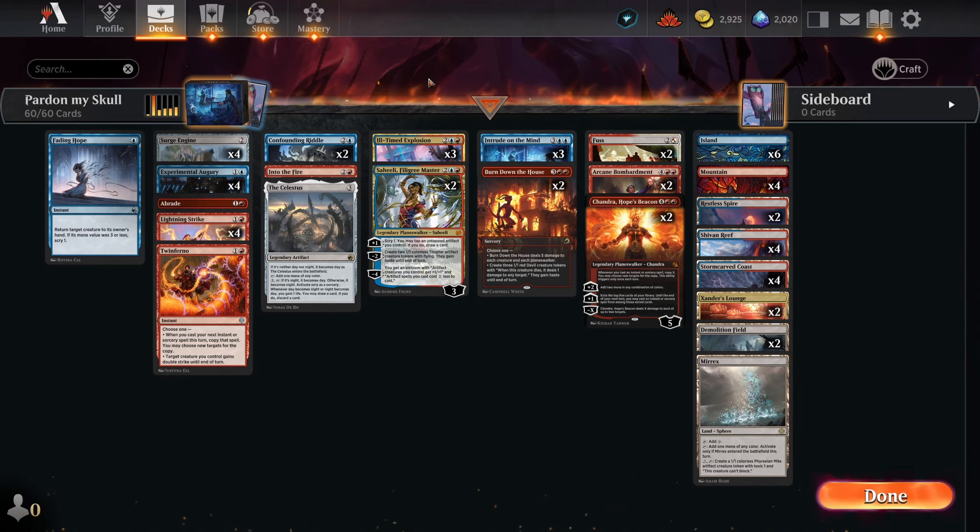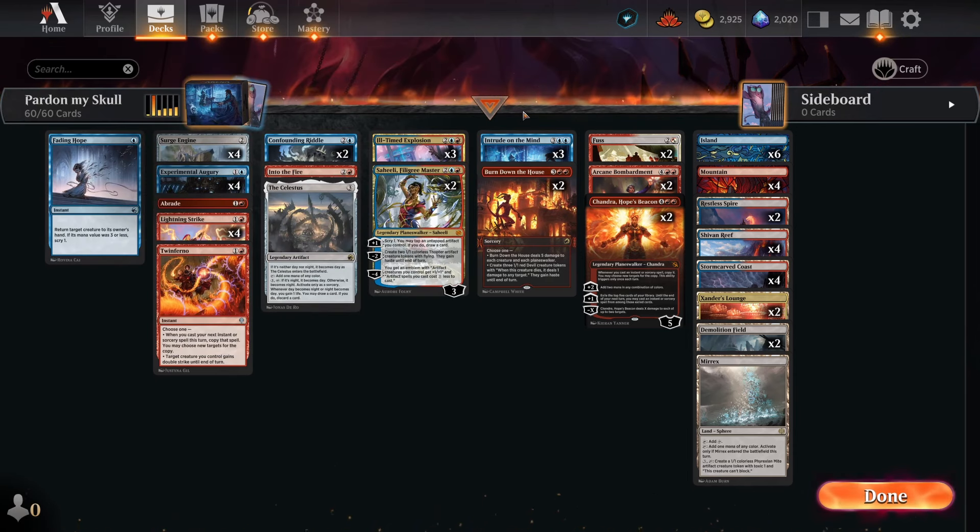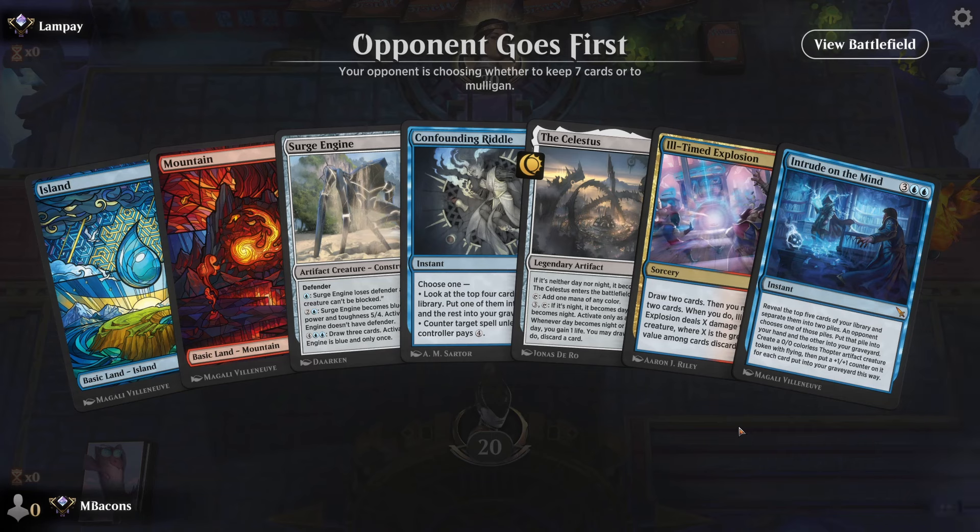Today we have a blue and red deck that wants to cast Intrude on the Mind, a card from Karlov Manor that lets us reveal the top five cards of our library, separate them into piles, and lets our opponent choose which one we get. Whichever pile they don't choose goes to the graveyard, and we get a Thopter equal to the number of cards that go to the graveyard. We're a spell-slinger package with Arcane Bombardment, Chandra, Hope's Beacon, and a good number of decent spells.